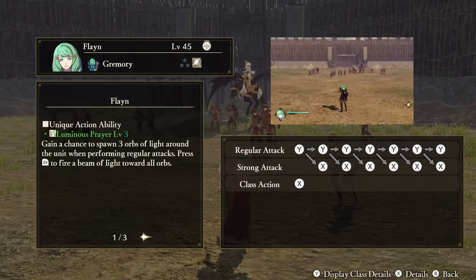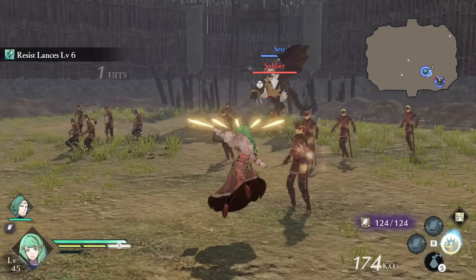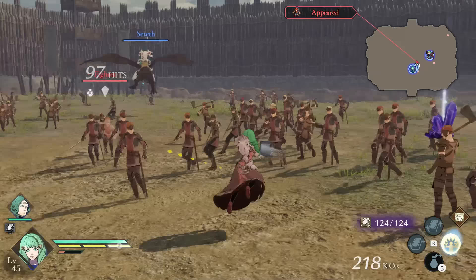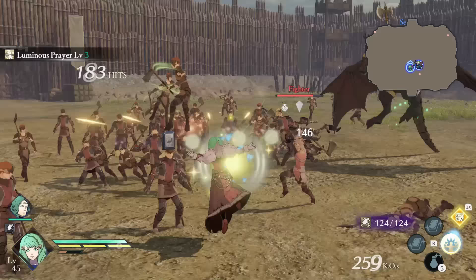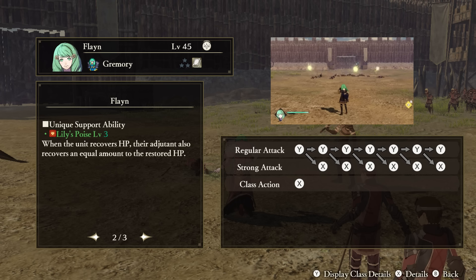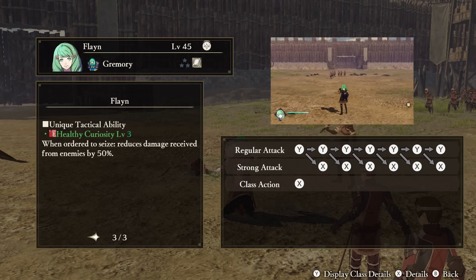Flayn — Unique Action: Luminous Prayer. When performing regular attacks, Flayn has a chance to spawn three orbs of light around them. You can then use the Unique Action button to fire a beam of light towards all of these orbs. It's good to remember to use this whenever you see the orbs start to go out, as it can be a quick bit of free line damage. Support Ability: Lily's Poise. When Flayn recovers HP, any unit set as her adjutant also recovers the same amount of HP. Tactical Ability: Healthy Curiosity. When ordered to attack a stronghold, Flayn will receive less damage from enemies.